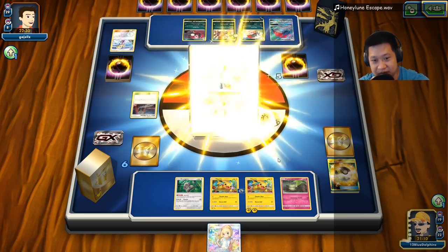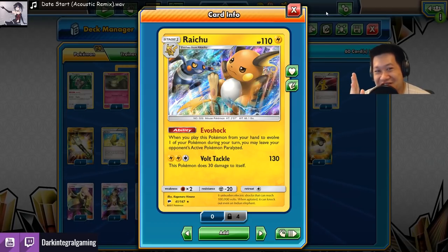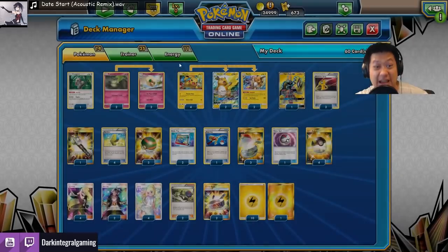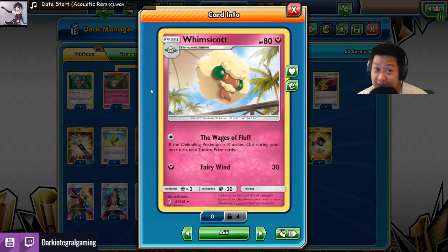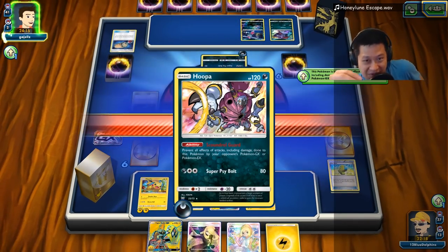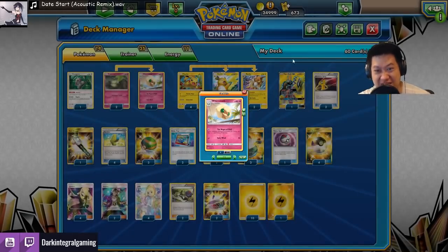This is a ball view. Your view's value is over. Wages of Fluff. Now that you're stuck, you can't retreat. Now I just use my Wages of Fluff — put the debuff on you. Wages of Fluff is on the Hoopa. Now you gotta take it out with a big damage attack.